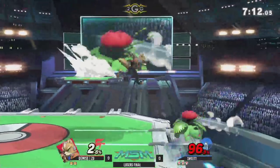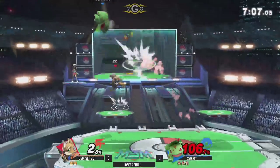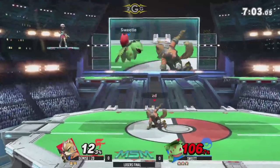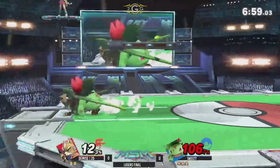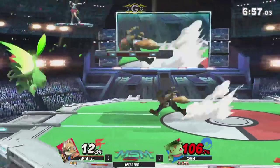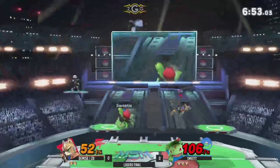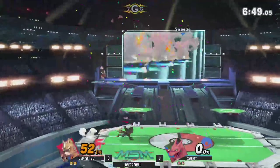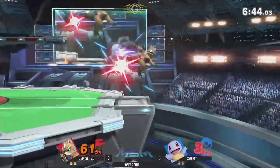We saw a lot of Ivysaur yesterday when it came to this set. Ivysaur is definitely the MVP in this matchup. Each Pokemon definitely has a role against Fox — they all do something different against him, but Ivysaur is definitely your quarterback here. He's the one making all the plays, and it's up to him to finish off the job.